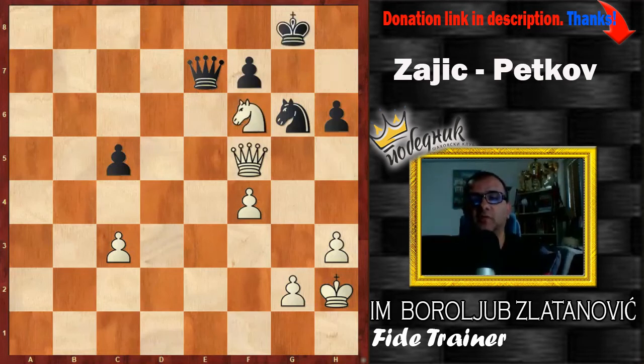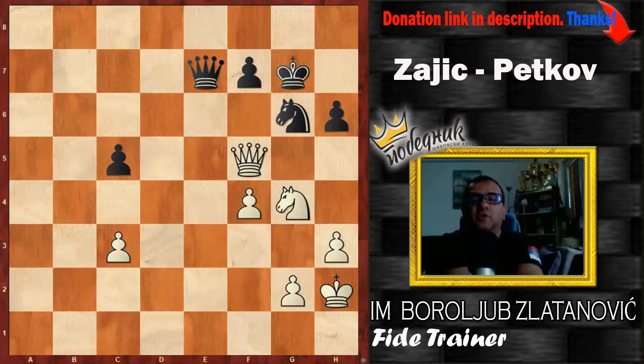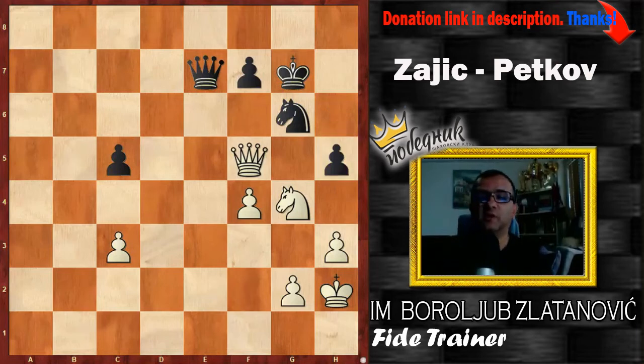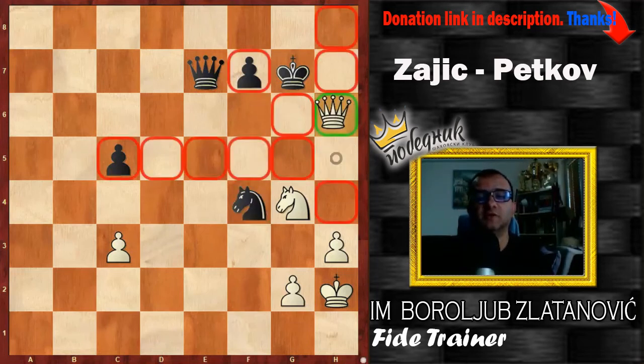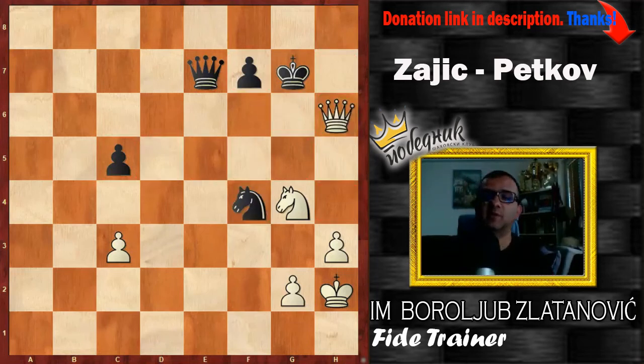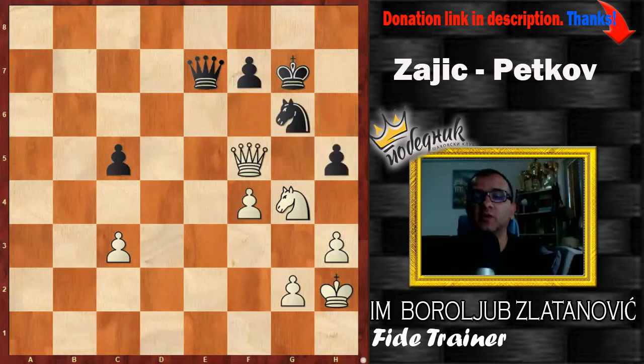Now the knight goes to a better position. White threatens Qh5, but at that moment — I don't know if that was time trouble, it was move 41, I'm not sure what happened — black blundered the pawn with h5, giving white an easy win after Qh5. Perhaps black wanted to take that pawn, but he missed that there is Qh6, a double attack with an easy win.